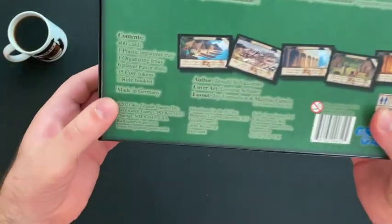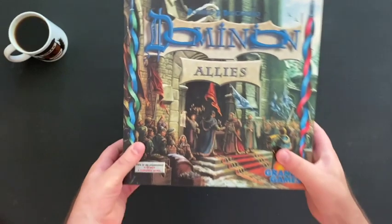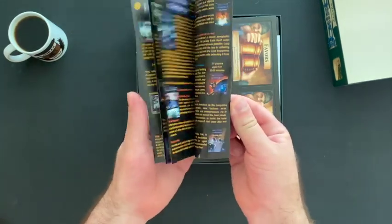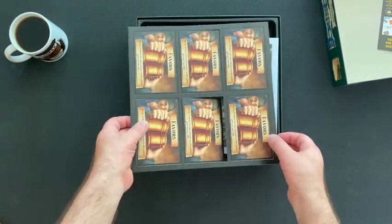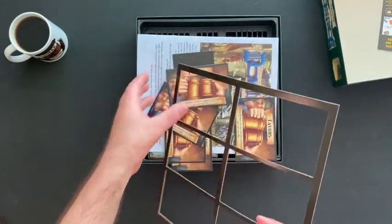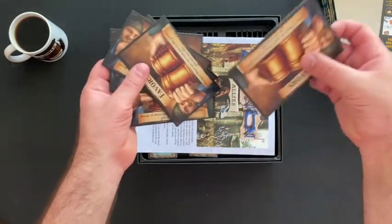On the back of the box you have a contents list — 400 cards and so on and so forth. Right away we're hit with a Rio Grande games little catalog. Very cute. And we are hit with punched-out favor boards — six of them for up to six players. These are just a place to put your favor tokens, which is a new type of currency in this Dominion expansion.